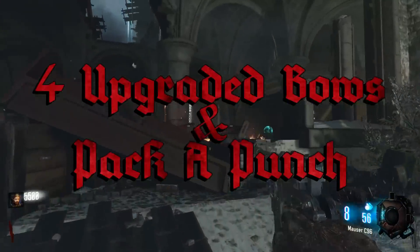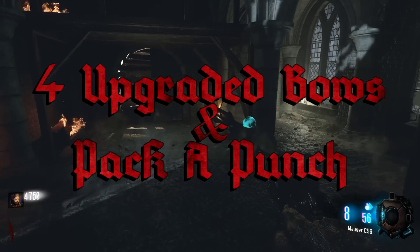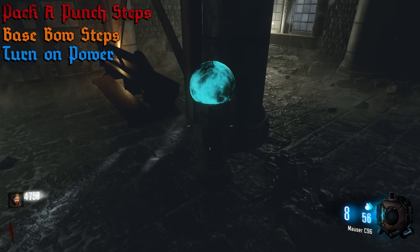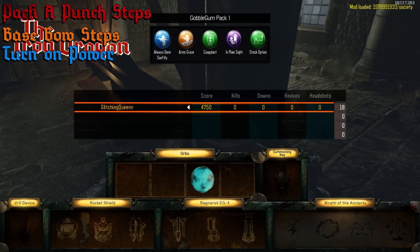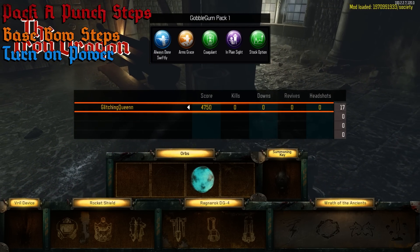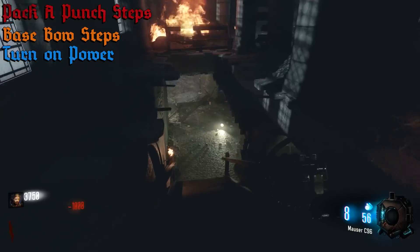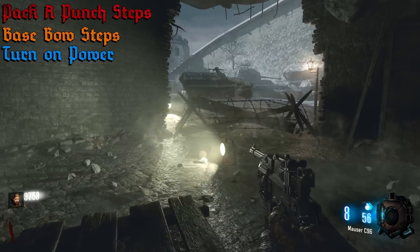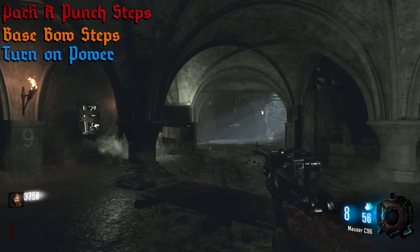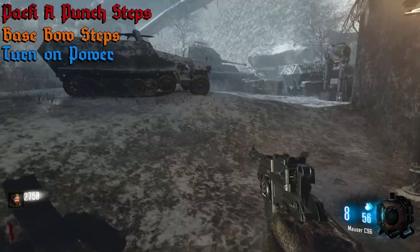This video is going to show you how to build the four bows, and I'll have timestamps so you can skip to the bow you're trying to get set up. One of the steps is to pick up these orbs — there is one outside the spawn area in the church at the one-punch pedestal. This one is teal and it's for the wolf bow. The four orbs are not needed to build the bows themselves, but they open up the pack-a-punch area, and there are steps around that area needed to complete the bows.